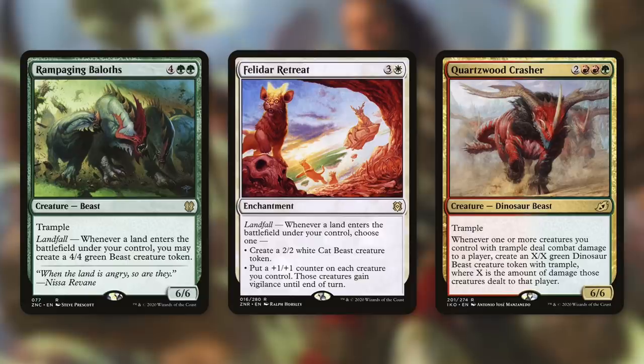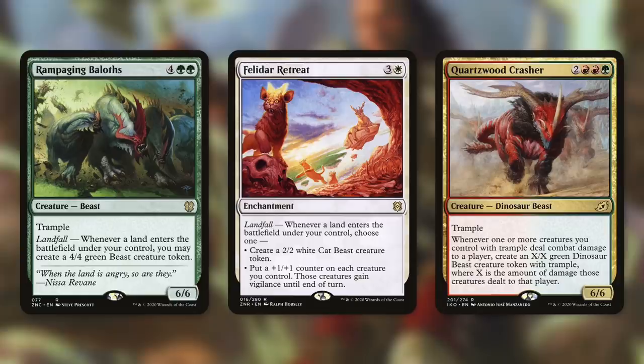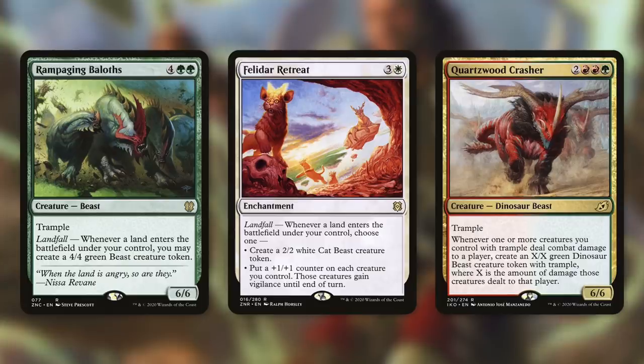There's also Quartzwood Crasher, a 6/6 with Trample that says whenever one or more creatures you control with Trample deal combat damage to a player, create an X/X green dinosaur beast creature token with Trample, where X is the amount of damage those creatures dealt. The bigger the token it makes, the more value we get. If this tramples through for 5 damage, we get a 5/5 dinosaur beast with Trample, then we can populate that with Girid — getting more Trample creatures, swinging through, and creating even more creatures.